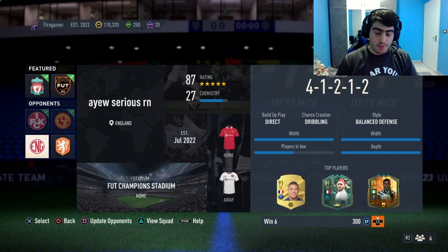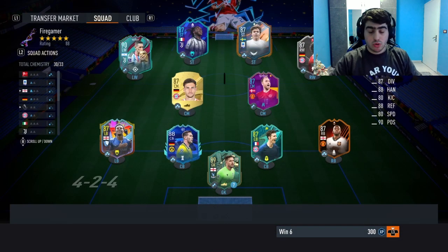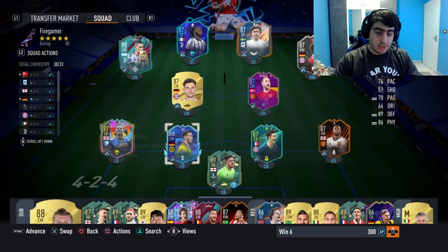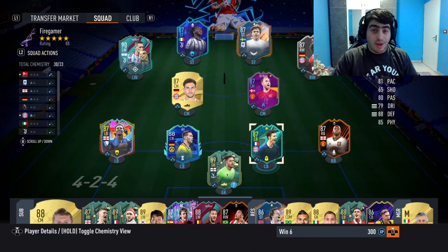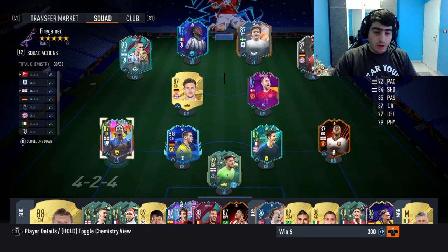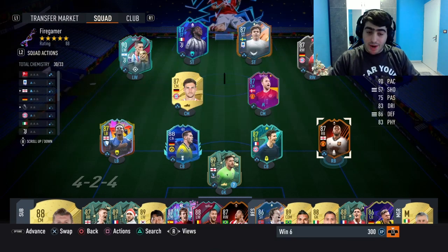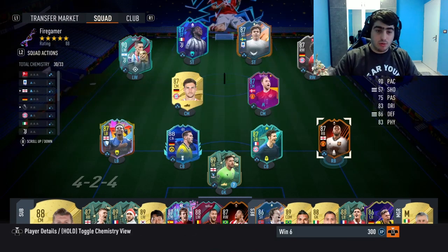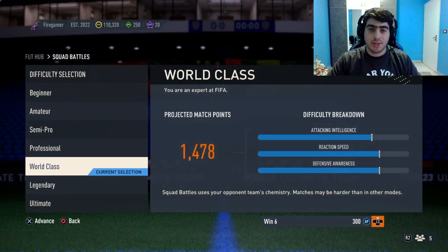I'm going to show you my squad to make things clearer. To assist with defenders, you can see I have an LB, CB, and RB in my squad. Center mids can also work since they contribute to both defense and attack, but to guarantee the assists, try to use players from the back — your defenders.